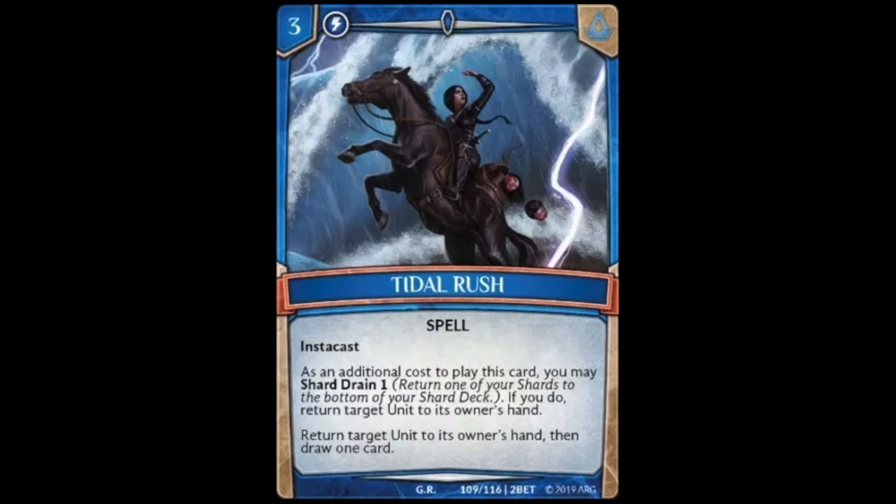The last rare is Tidal Rush, a three cost spell with instacast. As an additional cost you may shard drain one; if you do, return target unit to its owner's hand. The regular ability reads: return target unit to its owner's hand, then draw one card. I really like this card — for a three cost spell you can bounce two of your opponent's monsters and draw a card. Very good, lots of value, and it can save you late game or help push for game by bouncing things to your opponent's hand before swinging in.